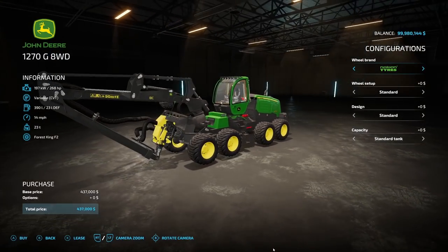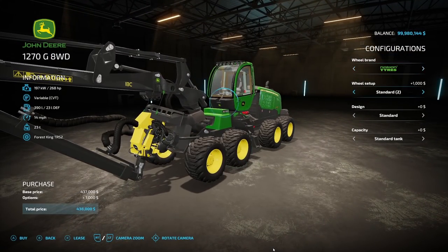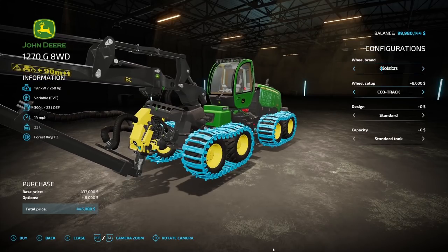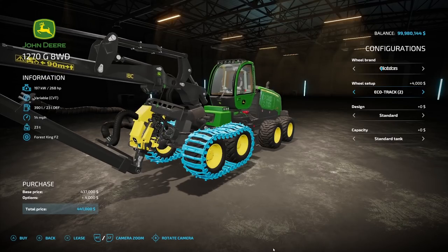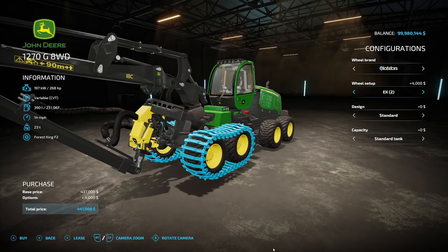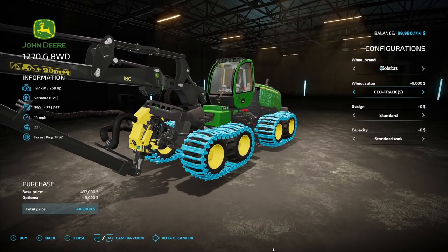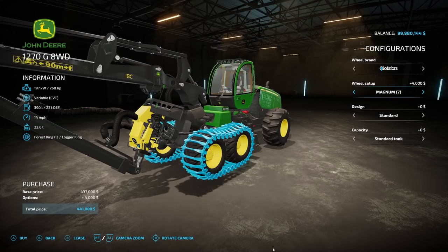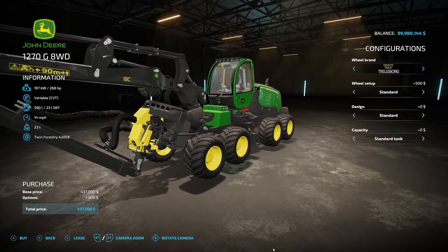The 1270G comes with Nokian and Trailborg wheel brands, with numerous options — standard, standard two, standard three, standard four variants across multiple tire lines including Ecotracks, Baltics, EX, Kovacs, Magnum, and more. There are nine sets of wheel options total. Design options include rear protection, cab protection, and full protection. The additional fuel tank option brings capacity from 390 up to 480 liters.